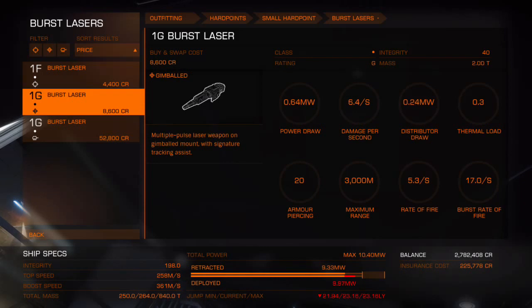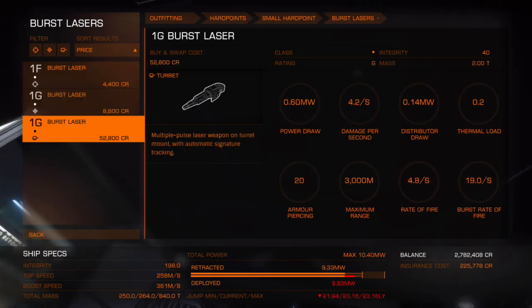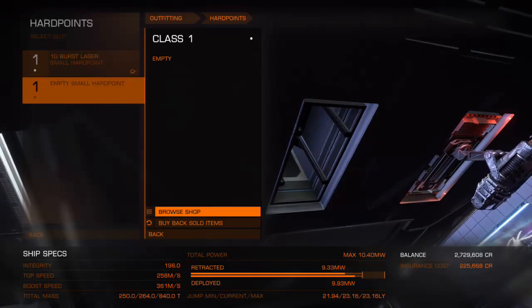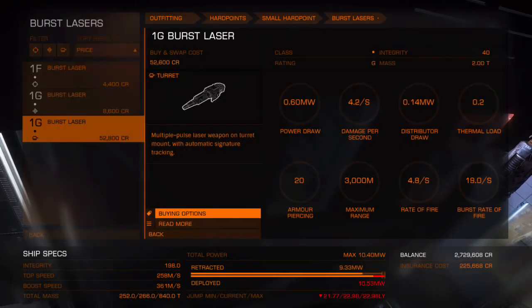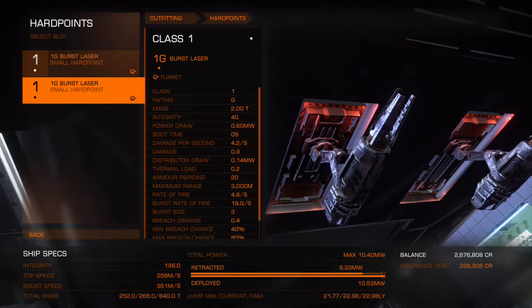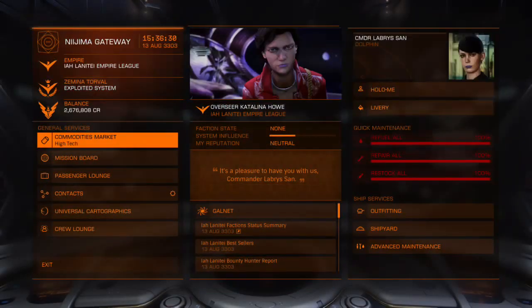Turreted guns have quite a bit of power draw, but as you can see the fixed and gimbaled mounted ones actually take up more power than the turreted ones. The turreted burst lasers, albeit not the best here, are what I'm going to fit. They look like they might be more centered on the central hull than I thought, which could make them slightly better. Those burst lasers now take me over my power limit — I'm at 10.5 megawatts, which will short-circuit my ship if I deploy them, meaning I'll go into emergency life support until I retract hardpoints. So I will need to get a better power plant. Thought that might be the case.